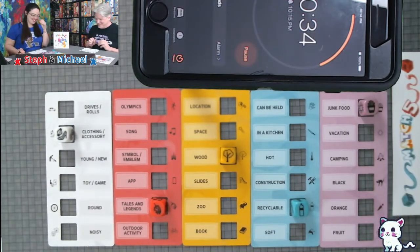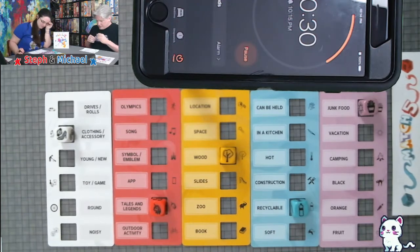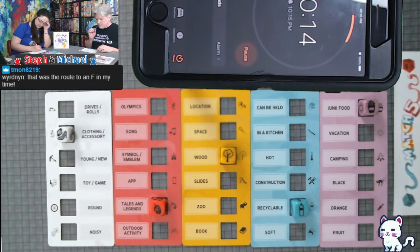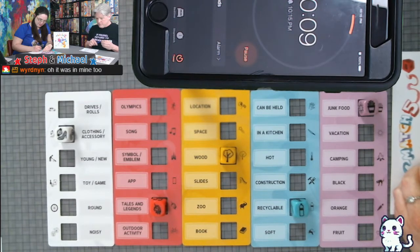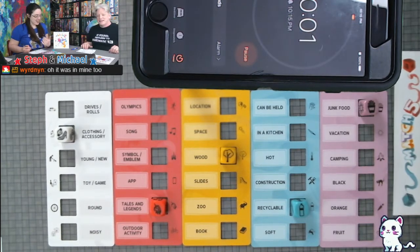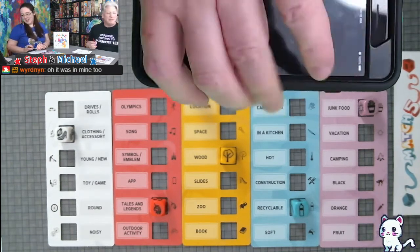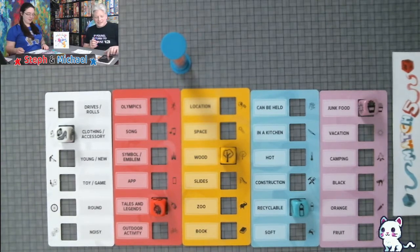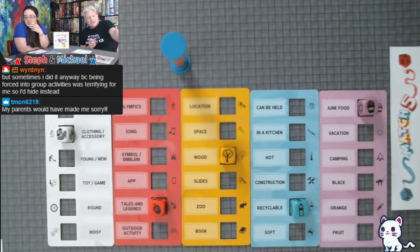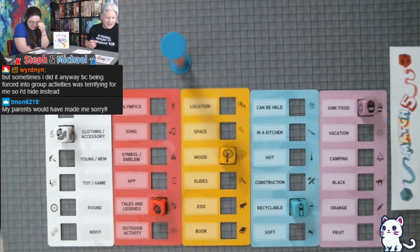Good old what's his name — didn't he have something to do with wood? I have something for everything — you might not give them to me but I'll give it a shot. I don't know — this is bad — but it's better than not answering at all. I have nothing, nothing, nothing, nothing.